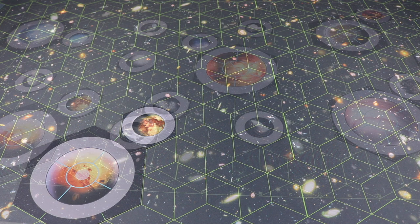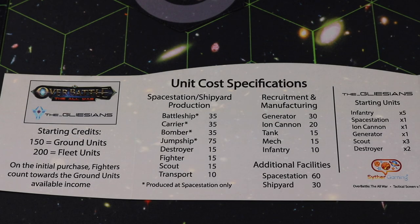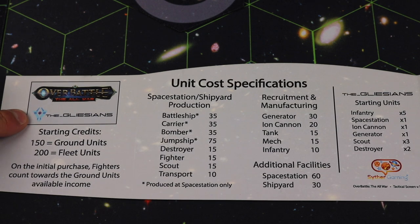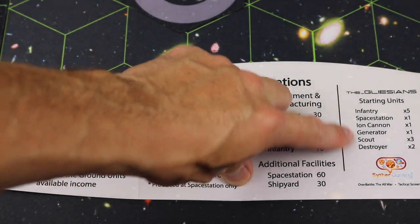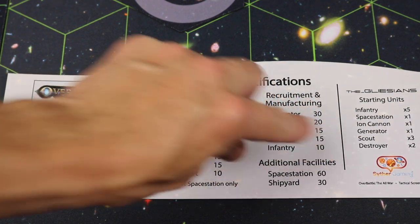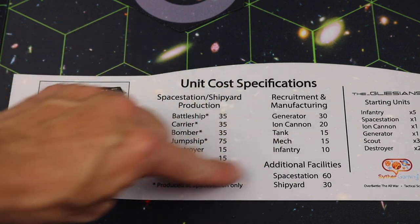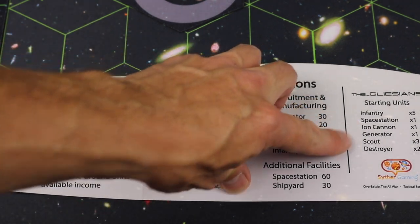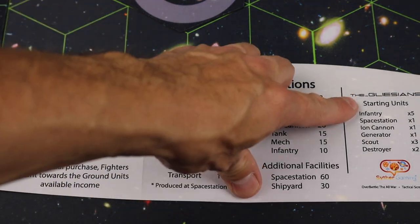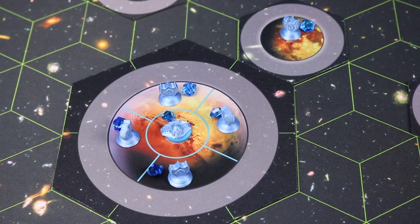Even though the board is big, it gets crowded quickly and you'll feel the tension right at the beginning. After all planets, asteroids, and moons are placed the board is already full. Each player gets a shield — I have it flat so you can read it — and it shows a different unity. Each unity has different starting units, giving everyone a bit of asymmetry. The types of units and their costs are the same for everybody, but the starting units differ, giving each player a slightly different starting position.